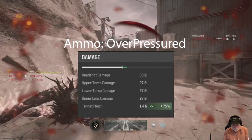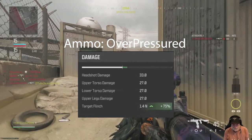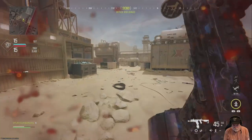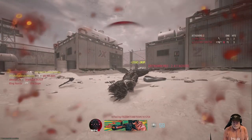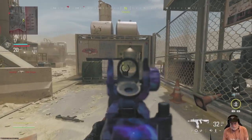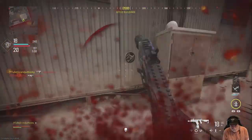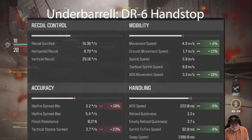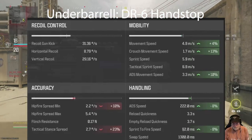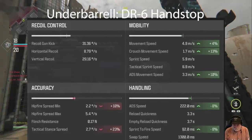You can see over-pressure: 1.4 newtons of flinch. I'm in second place at the moment. The enemies were all around the outside, on the rims. For the underbarrel I decided to jazz up the speeds and I don't worry about the hip-fire tac, so significant mobility with the DR6 hand stop.